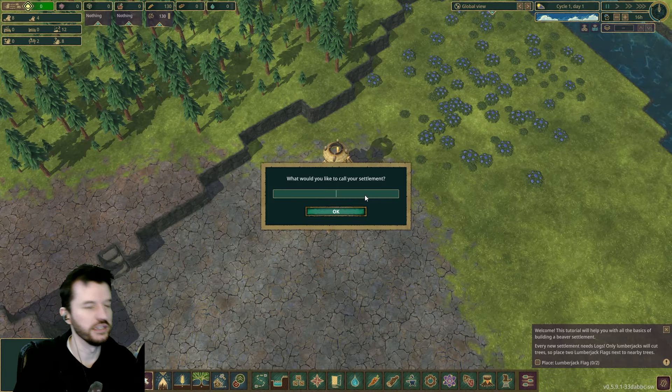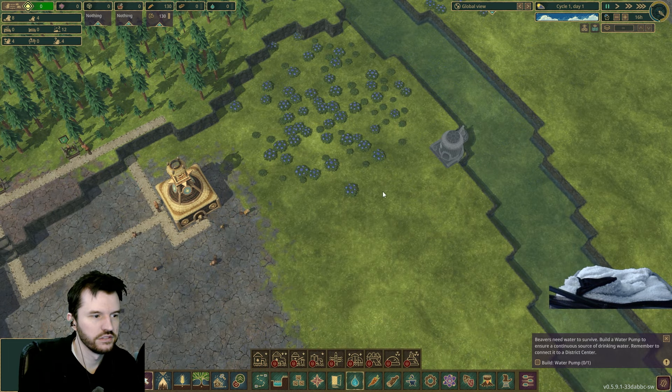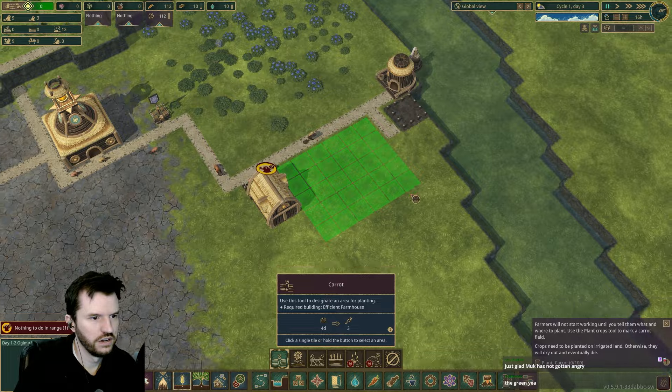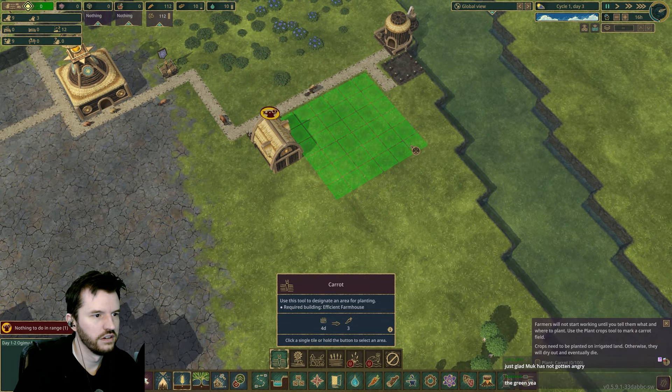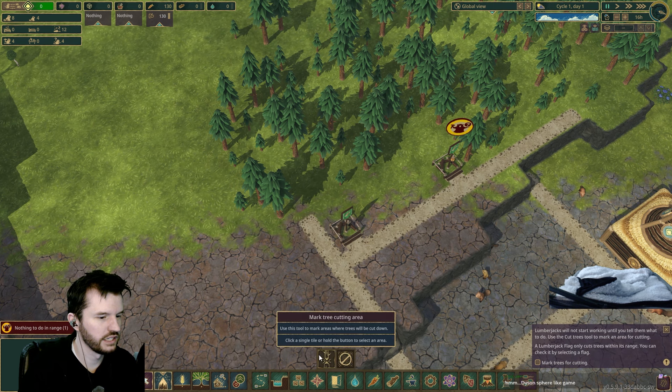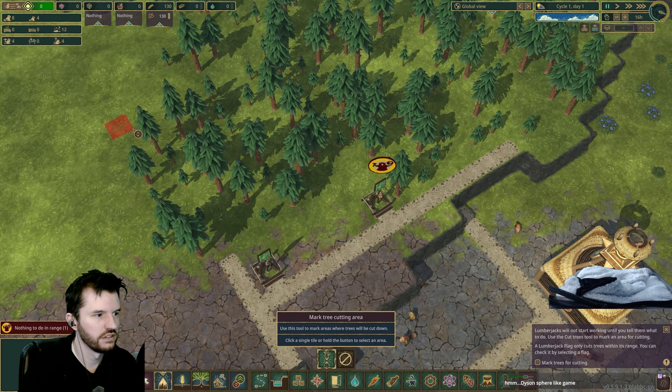You start out the game with your town hall and some beavers. You've got to fulfill their needs to keep them alive — things like running over and building a water pump to get water from the nearby water source, planting crops in order to grow food, or just picking berries off nearby bushes. You've got to meet their basic needs. Beyond that, you need to get building materials, so that's going to mean chopping down trees.